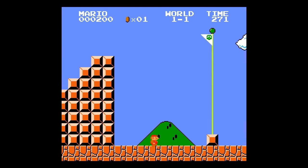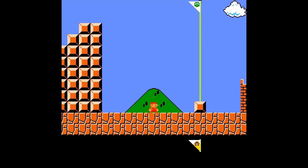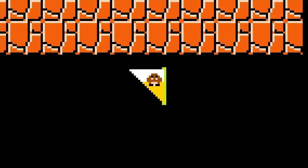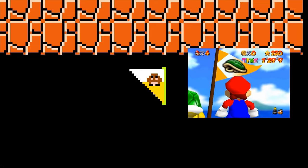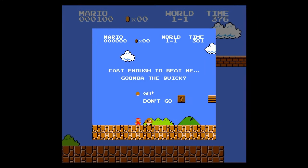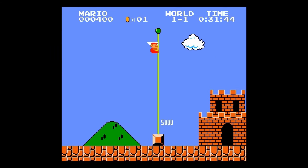In World 1-1, interestingly under the flag outside of the view, is another flag with a different design. The flag is yellow with what looks like a Goomba on it. Because of this and the similarities with Koopa the Quick's flag in Mario 64, it's speculated that this was a similar idea where you would race a Goomba to the flag, and the usual flag would be replaced with the one off-screen once the race is initiated — an idea that could have been the basis for the Koopa the Quick race.